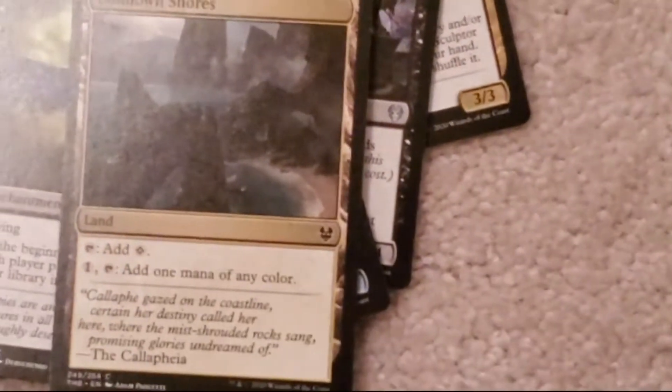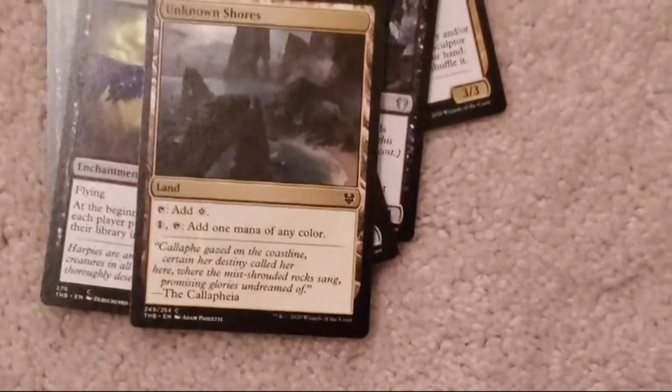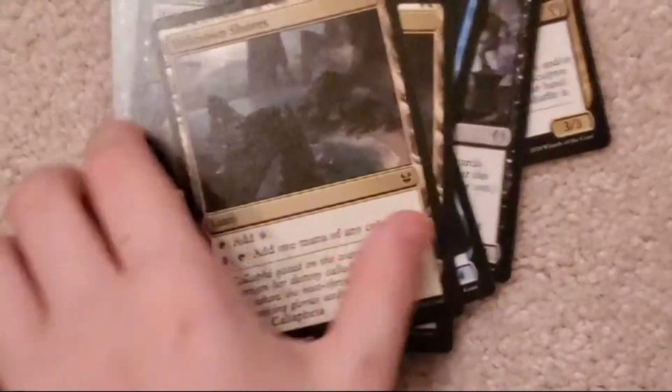There's a specific land. Tap it: add one colorless mana. Tap it: add one mana of any color. There's two of those.